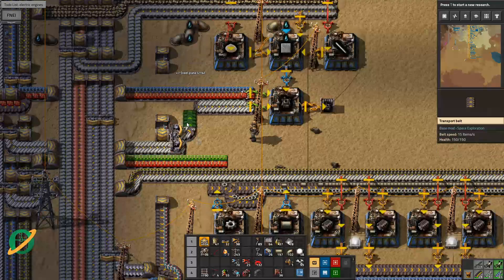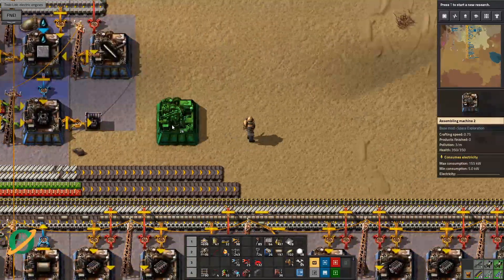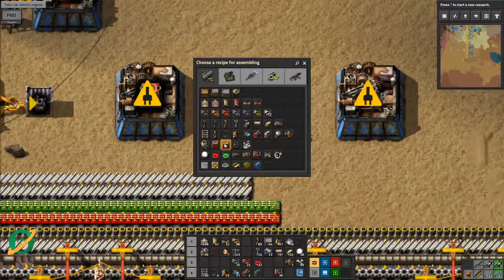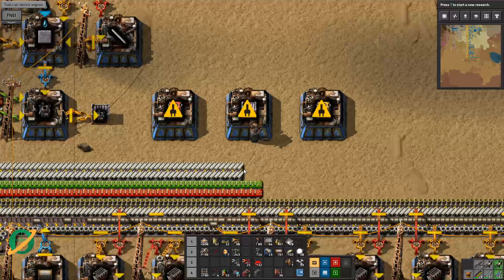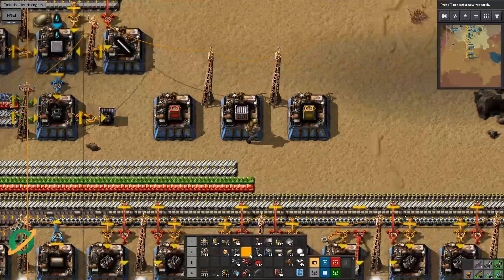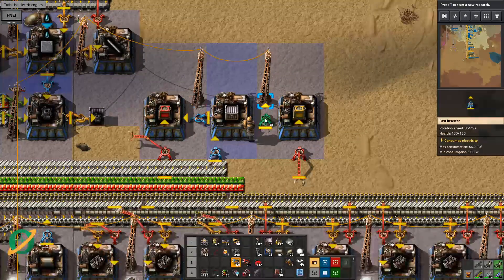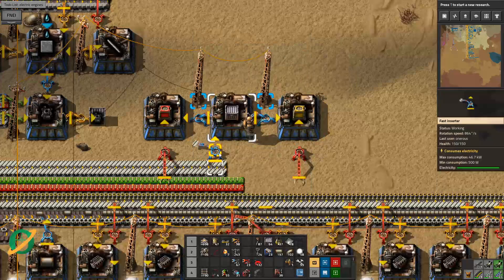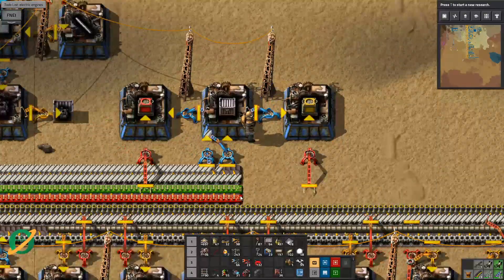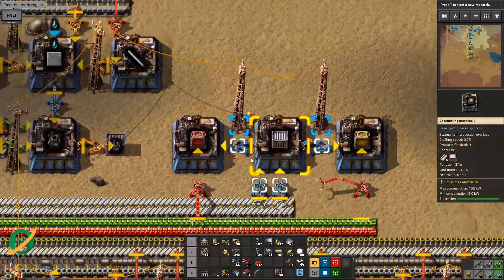Need to slightly modify this. That, that, and that. So you're making steel chests, you're making these, you're making these. Let's get some long handles - are these half a second? Let's put two fasts - barely enough. And then you need to go out to there because they need the same things. Excellent, excellent, excellent.